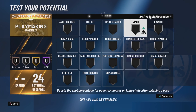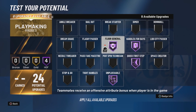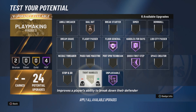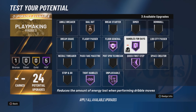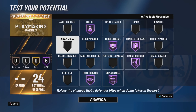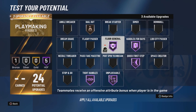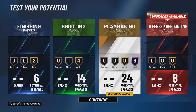With 24 playmaking badges, more than enough. I'm just going to go over this real fast. You get those four core badges without question. We don't know how bailout is going to be this year, so at this point I'll leave that on bronze. I really feel like since the behind-the-back is back in the game, tight handles will be good. Honestly, I'm going to go ahead and put bailout on hall of fame. With floor general on hall of fame, your teammates shouldn't miss off this build — so I would put bailout hall of fame.